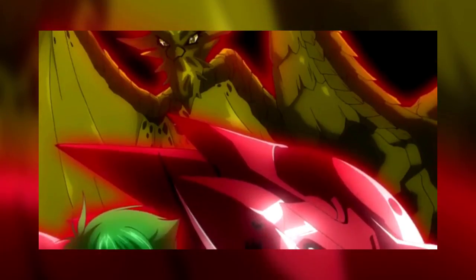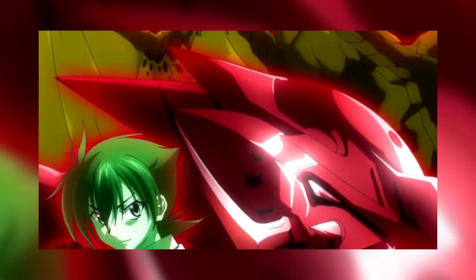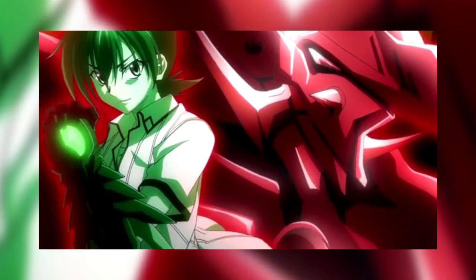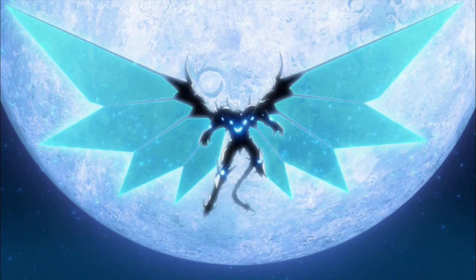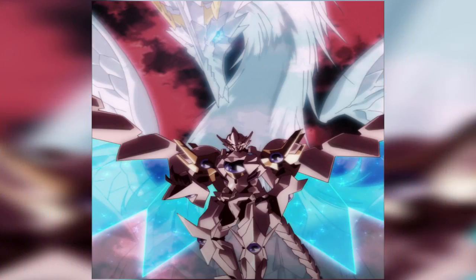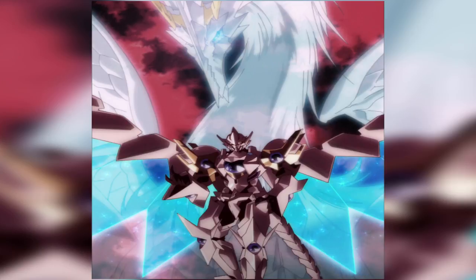Ddraig helps in the management of the sacred gear by trying to control the power output and taking in the strain from different power-ups, as they are harder to control. There is another sacred gear which is the opposite of the boosted gear, known as Divine Dividing, which also has Albion, the White Dragon Emperor and one of the two Heavenly Dragons, sealed in it. This is fitting as Albion and Ddraig were rivals before they were sealed and are still rivals to this day.